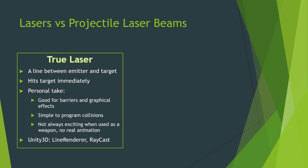Not always exciting when used as a weapon because there's no real animation, but there are good purposes for it. In Unity 3D, when you want to make a laser, one of the easiest ways to do that is just using a line renderer, and then using a raycast for the physics of it.